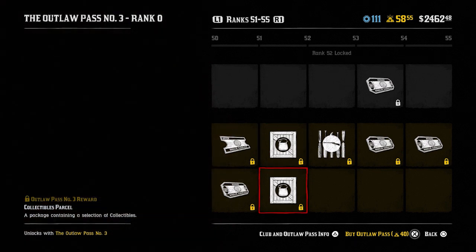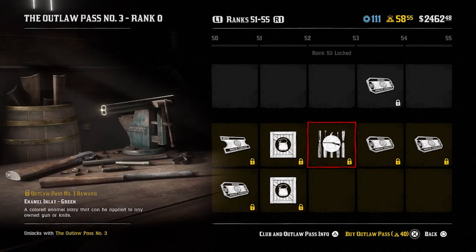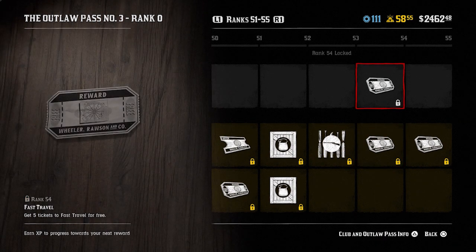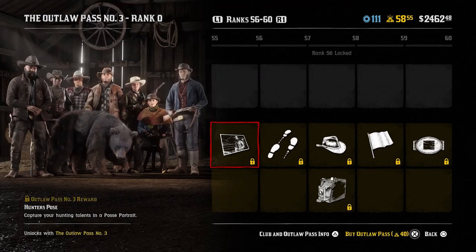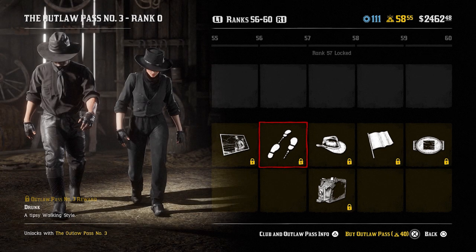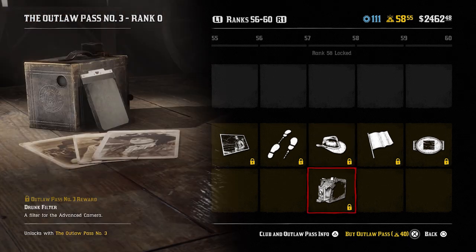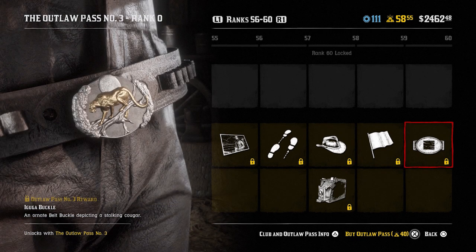Two collectibles parcels at rank 52. At rank 53 you get another enamel inlay — this time green. Five legendary animal pheromones again at rank 54 as well as some fast travel tickets. Rank 55 you get one select emote for free. The hunter's pose for rank 56. The drunk tipsy walking style at rank 57. The Abington cap at rank 58, and the drunk filter at rank 58 as well. The Guama flag at rank 59. And the Aguga buckle at rank 60.